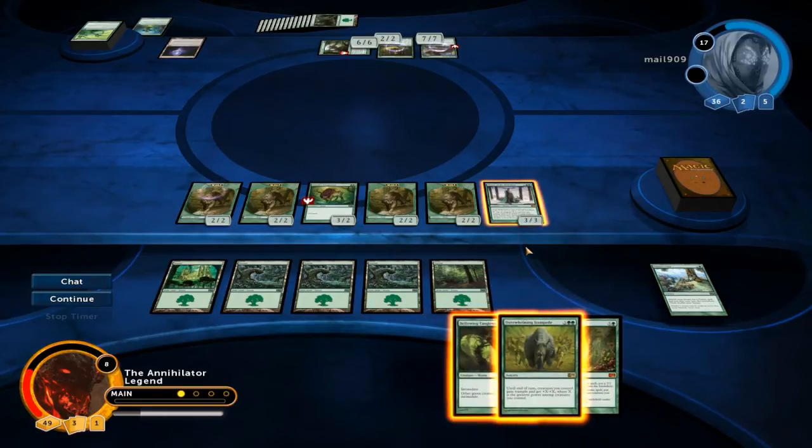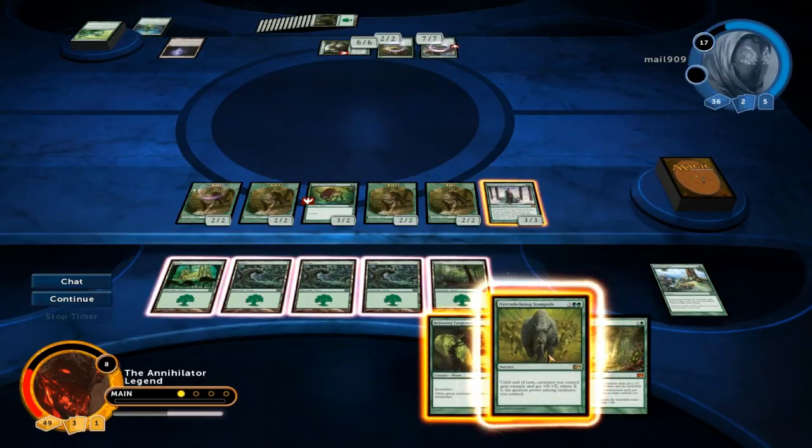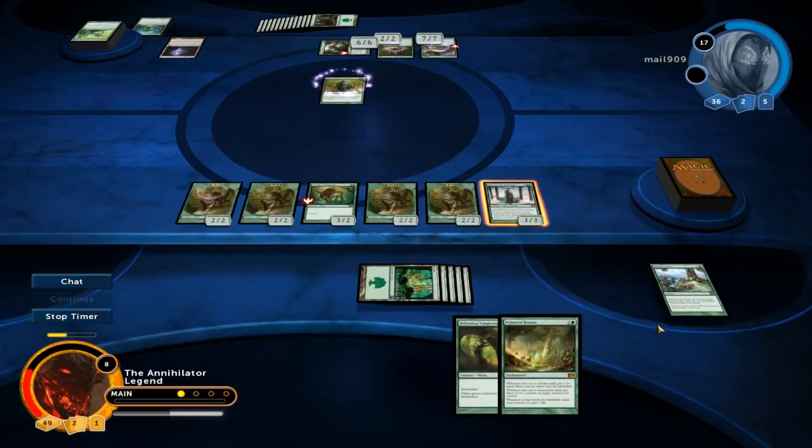I want to make sure we aren't making any mistakes. Two get blocked, three tramples over — so at 14, plus six is eight. So actually this would be enough. Six plus another ten is 16, plus three should be 19 damage total. Let's see if we're right.